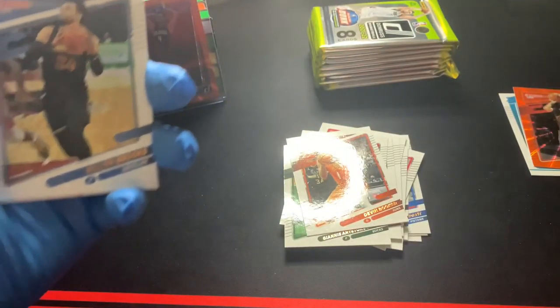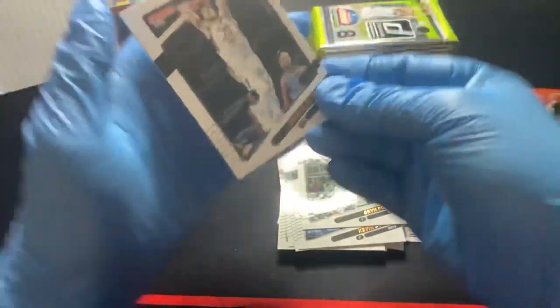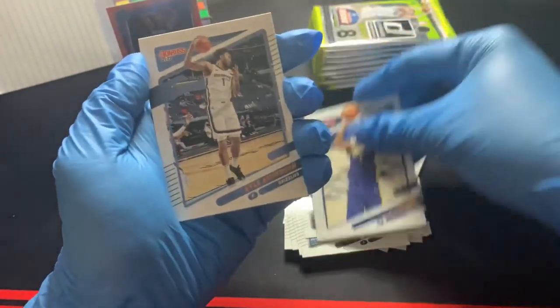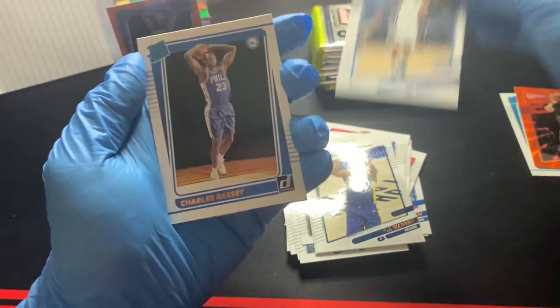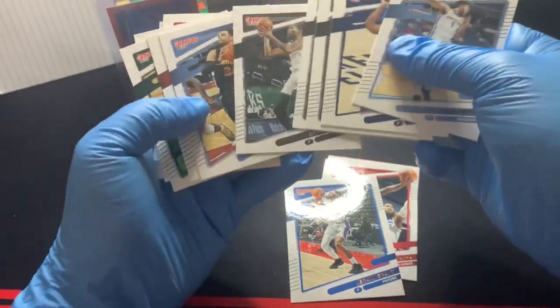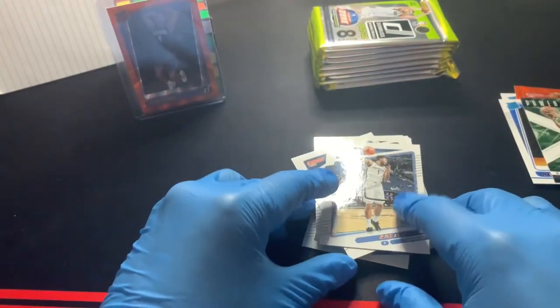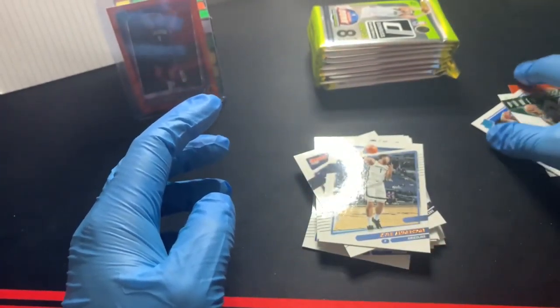Luka is just good — I'm not a big fan of his, but I can respect the game. Game recognizes game. Dylan Brooks, Kevin Durant, Brian Forbes, Doug McDermott, TJ Warren, Kyle Anderson. Rated rookie for the 76ers — that's going to be Charles Bassey. And then we got an insert of Giannis Antetokounmpo — not bad. It's a cool little insert: 'Power in the Paint.' Yes, he definitely has power in the paint — that is a hundred percent accurate for Giannis.